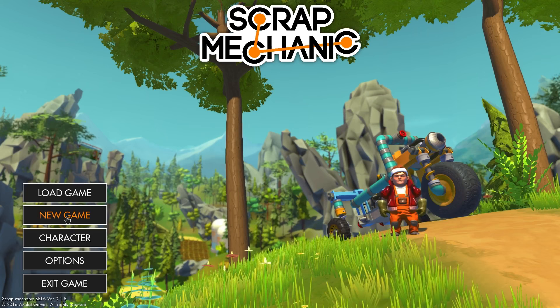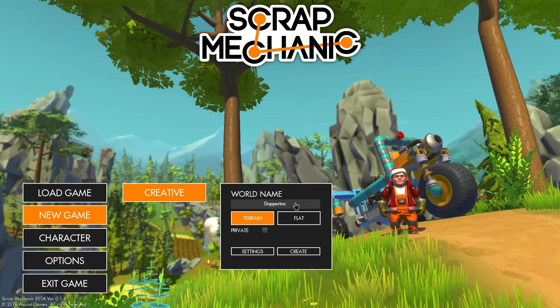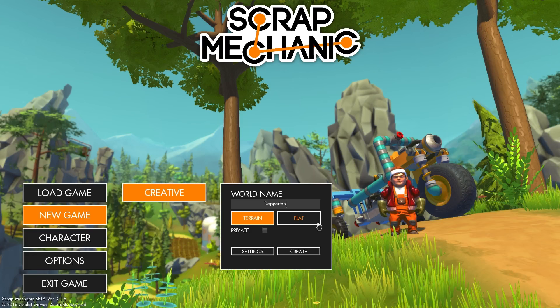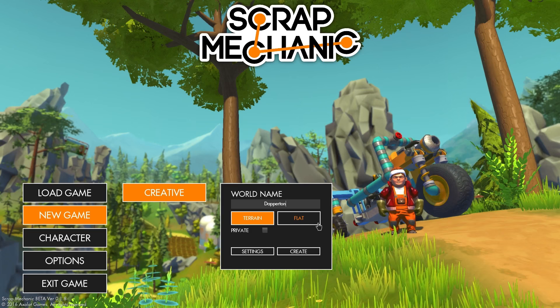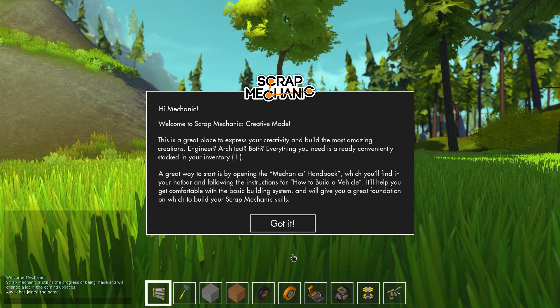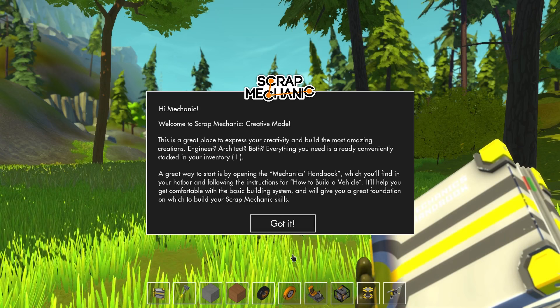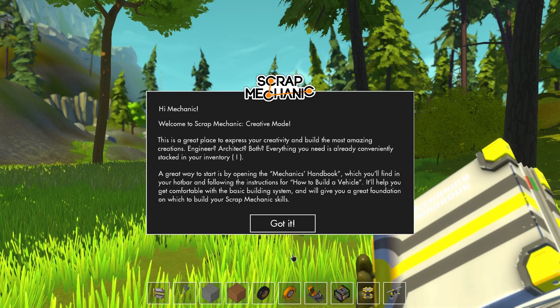You can change your characters — you can have a female mechanic or a male mechanic. We're going to go with male. The world name, we shall call this Dapperton, of course. Now, you can have terrain or flat. Only the creative world is available at the moment, but this game will have a survival component where gathering resources and avoiding enemies will be present.